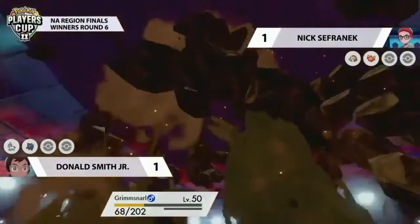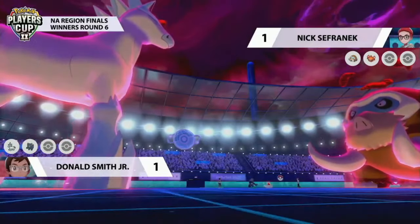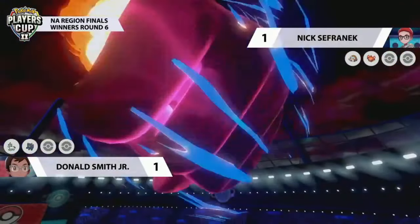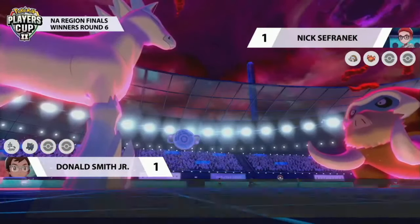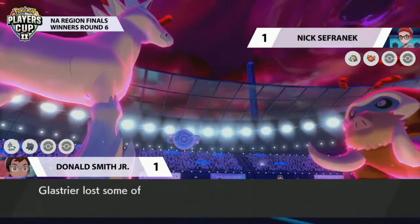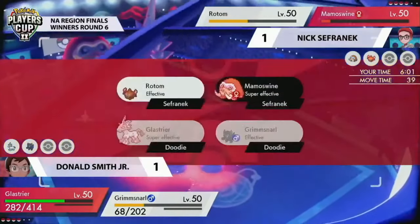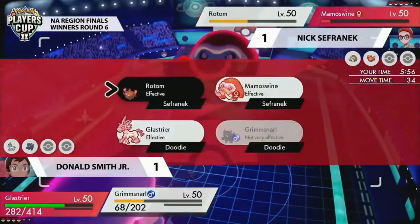Donald revealed Sucker Punch from Grimsnarl — and Grimsnarl is at plus two from those Max Knuckles. It's going to be able to probably knock out Mamoswine or Rotom whichever it targets. Nick is in an awkward position — does he go for another Nasty Plot with Rotom, risking another Max Knuckle hit? Glastrier on Donald's side hasn't got Trick Room to support it, but with the screens, it doesn't really feel like it needs it. It's setting itself up and becoming a huge threat — if it picks up a KO next turn it'll be very strong, especially with Chilling Neigh boosts on top of Max Knuckles.